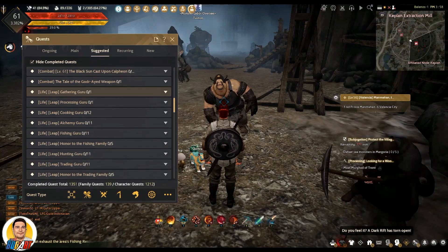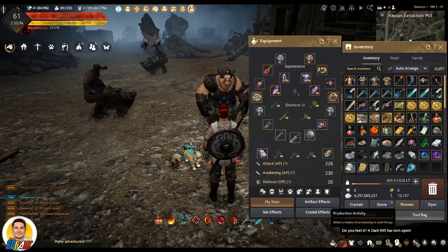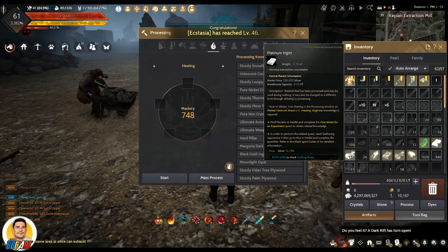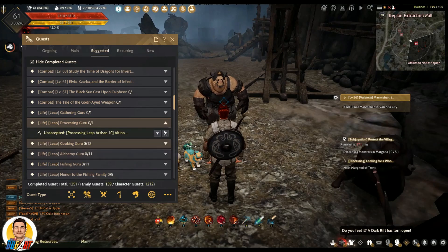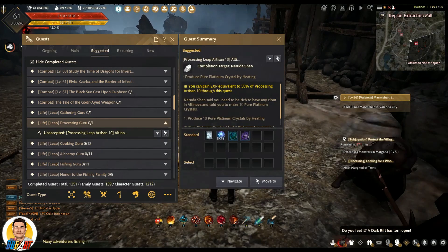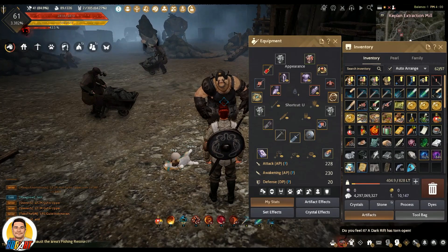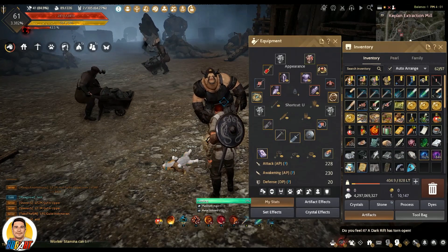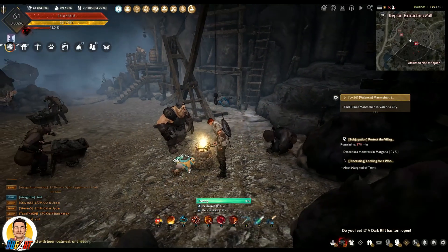I tried finishing the Gathering Guru Leap quest line and I was not able to — you can't finish it. Also the processing. So I'm going to make my pure platinum crystals — produce ten pure platinum crystals. I hope it's not another disappointment.